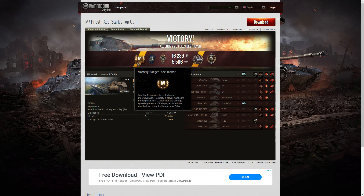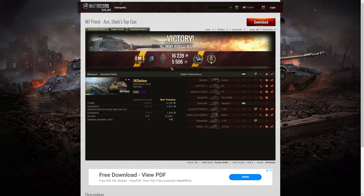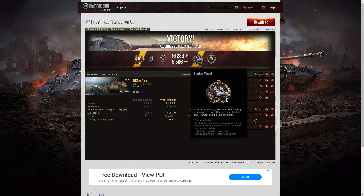It's an Ace Tanker for UK Scarface and the M7 Priest — in fact, it's his very first Ace Tanker in this SPG, because it's got the scrolls underneath, and when you get those scrolls that means it's the first one. He also managed to get a Shell Proof and a Bruiser medal out of that game. Best of all, he took two shots big enough to lose two thirds of his hit points, but both shells actually hit his tracks and so they didn't penetrate. He managed to kill at least two enemies — in fact, he got six — and that qualifies him for a Stark's Medal.